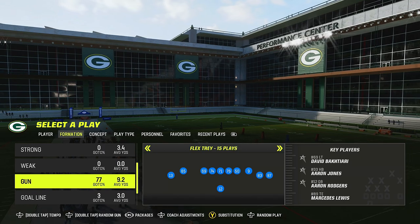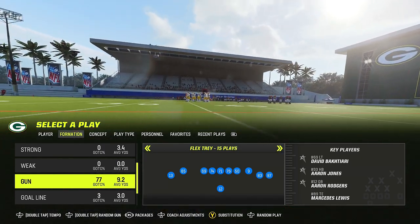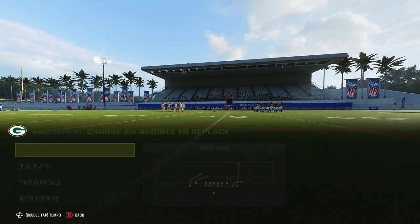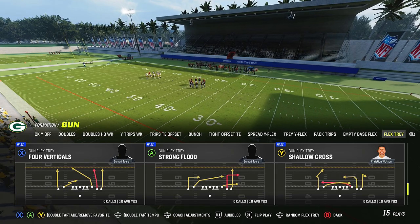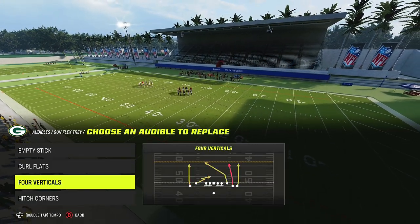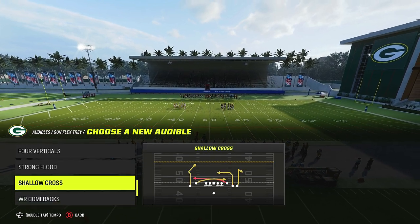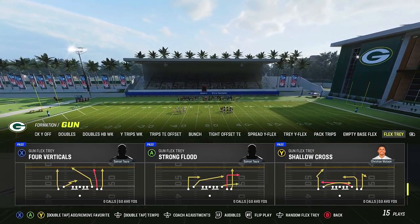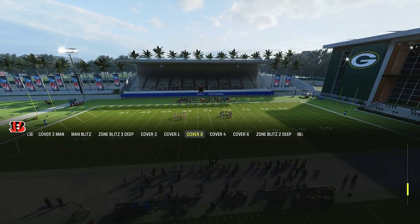Today we're going to be in the Flex Tray formation. People run cover three, they'll run matches and stuff like that, but let me show you Flex Tray — two plays. One is going to be four verticals and the next one is going to be shallow cross. We'll take hitch corners out and put shallow cross into the lineup. You can run strong flood too if you want.